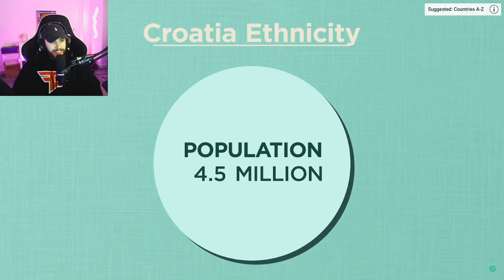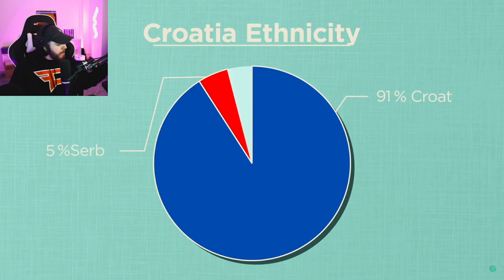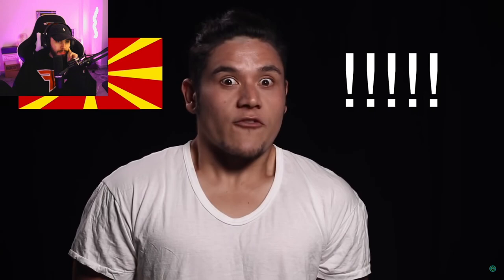Croatia has about 4.5 million people and is actually one of the 30 or so countries experiencing a population decline. The country is made up almost entirely of ethnic Croats — around 91% — with Serbs making up about 5%, and the rest a slew of other groups, mostly Slavic, along with some Italians, Jews, and Chinese. Pretty much everybody in the Slavic Balkan nations can understand each other, especially these four countries. The difference is that Serbian and Montenegrin are written in the Cyrillic alphabet while Croatian and Bosnian are written in the Latin alphabet.